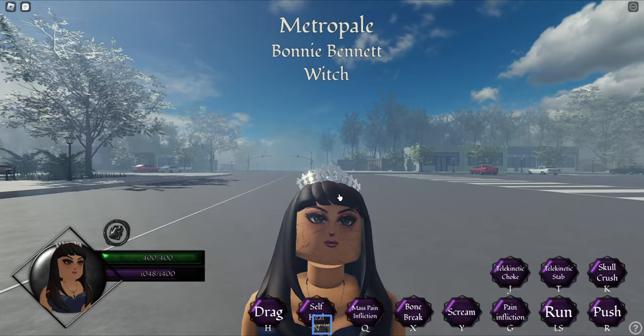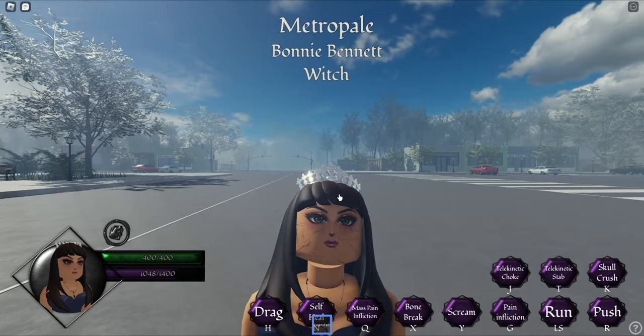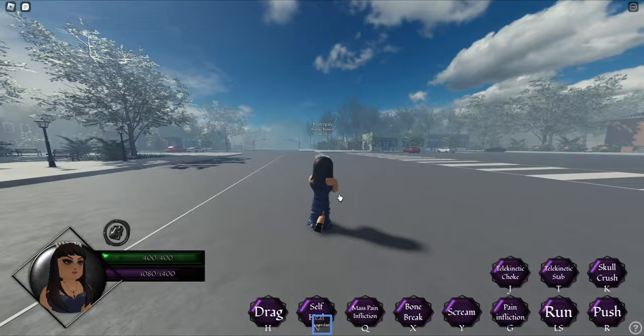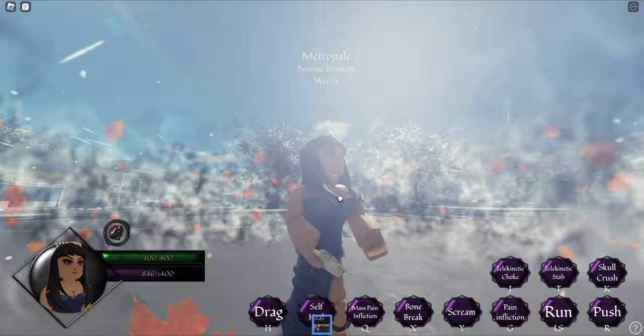She is a Bennett Witch, which gives her access to the tomb to get the cure. This way she can cure immortals like Hope. She also has the Prison World Banishment spell. She has Health and Magic Regeneration abilities, so don't worry about her stats. Recently, she got a new spell that allows her to create a Storm, which is a good addition to the combo I mentioned.